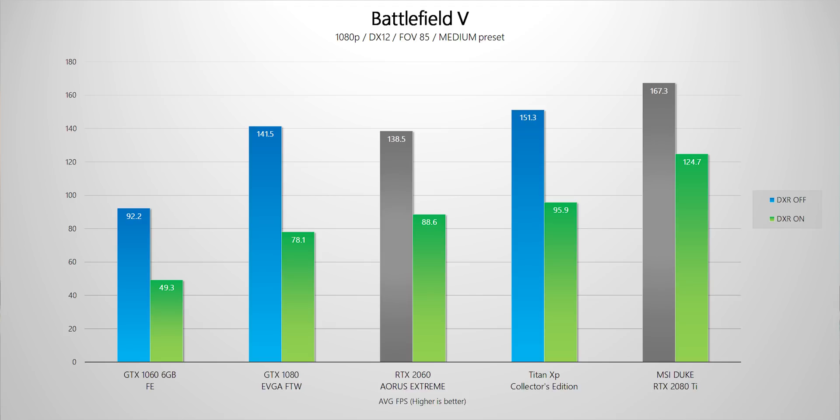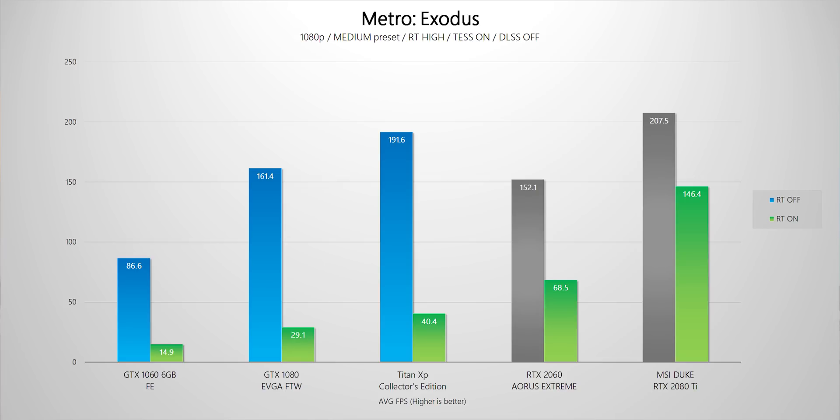Interestingly, my Titan XP collector's edition outperforms the RTX 2060 both with DXR on and off, which is quite interesting to see. All that changes when we move to Metro Exodus, where we're using global illumination as our ray-traced technique. That is a lot more intensive — not just reflections, but all that light scattering around surfaces and interacting with objects — which looks like it's a lot more computationally intensive for the RT cores or raster cores in this example.